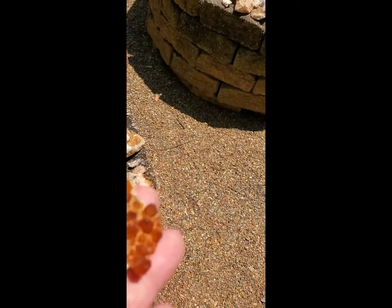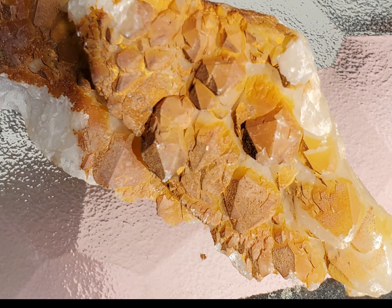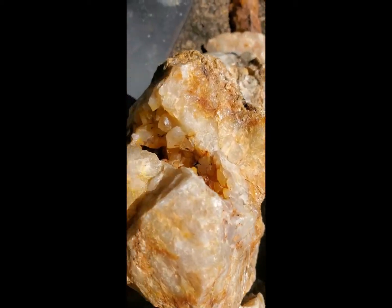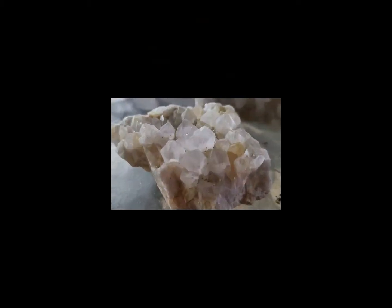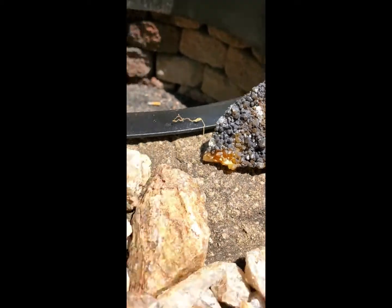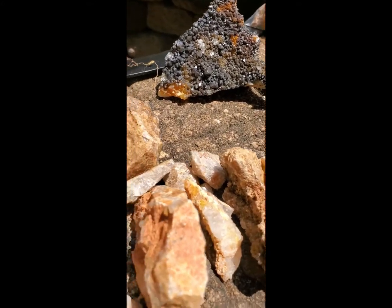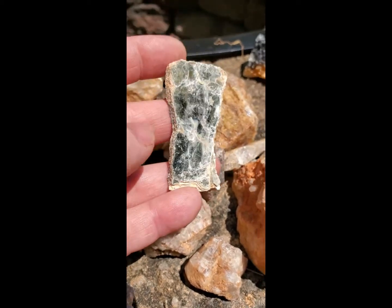Oh, look at this piece - nice and covered with iron oxide coating. If you're not familiar, that's what that is. Beautiful piece, a lot of really great pieces. Look down in there - all those crystals formed in that pocket. Here we go with some smoky quartz. And mica books - if you're not familiar, that's a mica book. It flakes into layers. Really pretty.